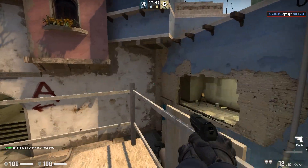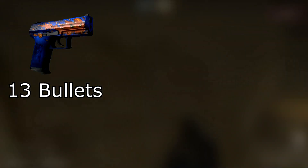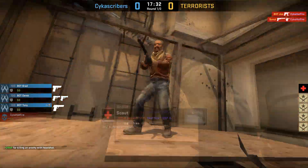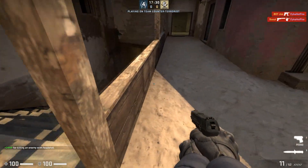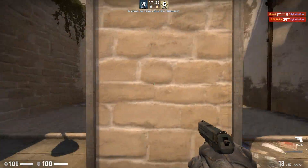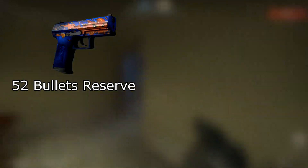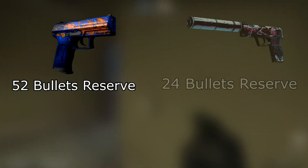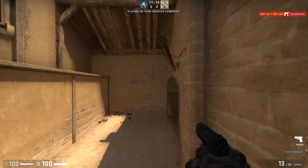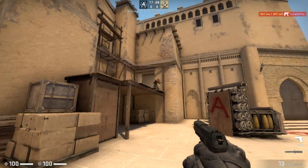Now let's get into some of the main differences. The first one is bullet count. The P2000 has 13 bullets compared to the USP's 12. On pistol rounds this can make a huge difference because ammo management on CT pistol rounds can be a pretty big factor. The P2K also has 52 bullets in reserve compared to the USP's 24, meaning the P2000 has over double the bullets — yet very few CSGO players use it over the USP.